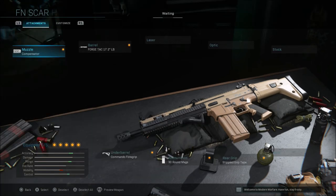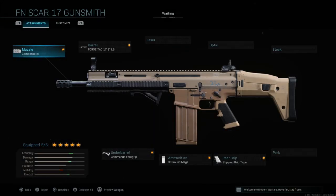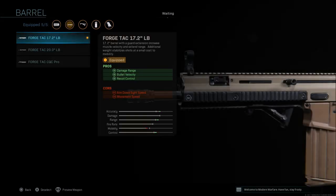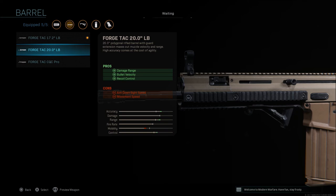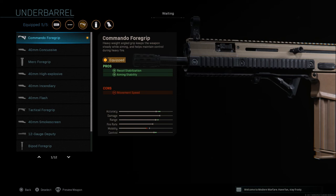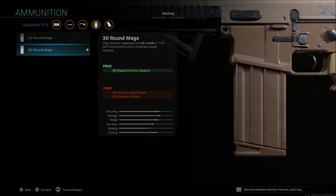Last on the list is the SCAR — a weapon that was a bit weak at first but has received buffs over time. This is a slow-handling weapon; you want to always be ADS'd and anticipate enemy directions because you'll get beaten if you're not pre-aimed. I run the Compensator for recoil control and the 17.2-inch barrel. You can go with the 20-inch barrel for more range, accuracy, and control, but you'll be noticeably slower. I also add the Commando Foregrip for recoil stabilization.